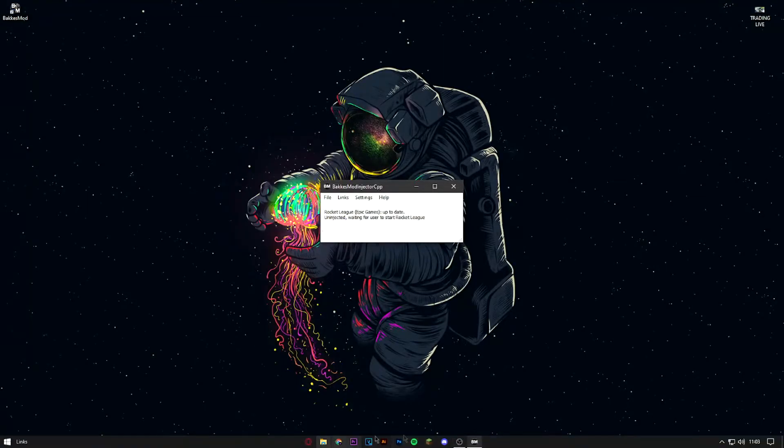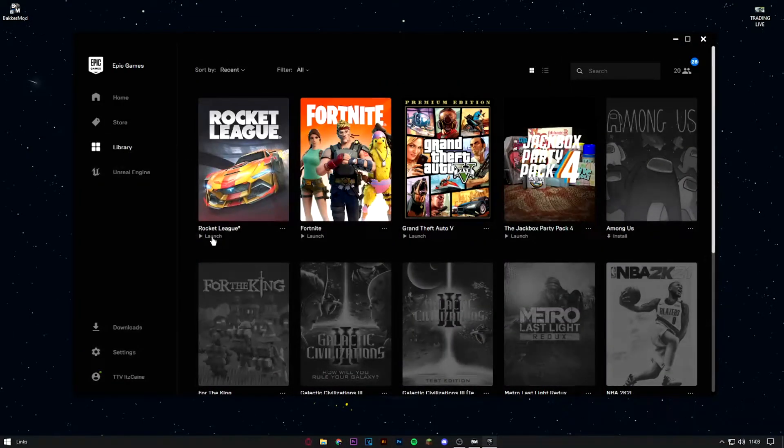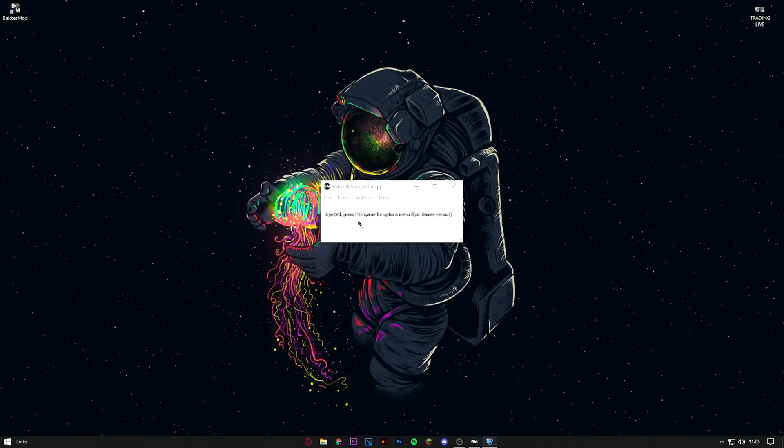Now that you've finished that, make sure you launch BakkesMod before you actually get into Rocket League. You can delete all the extra files — just don't delete the actual mod itself. It will say "Rocket League — Epic Games — up to date — uninjected — waiting for user to start Rocket League." It will automatically detect whether you're on Steam or Epic Games. Go ahead and open Epic Games and launch Rocket League.